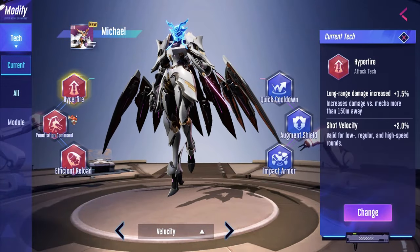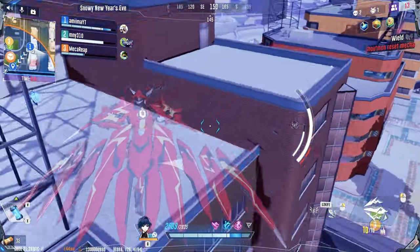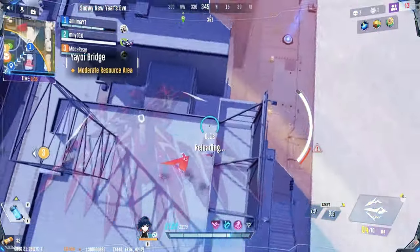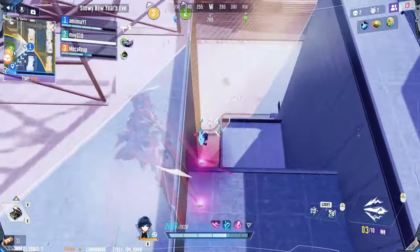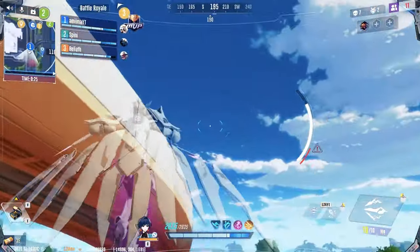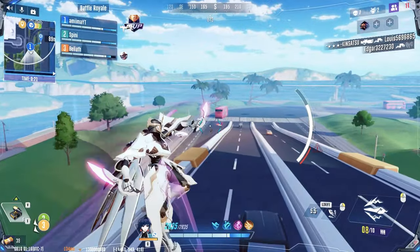For my velocity build, I run Hyperfire, Penetration Command, and Efficient Reload. Since your primary projectiles travel faster, enemies will have significantly less time to dodge your attacks. And as a bonus, you can land a lot more of your shots at any range. This build fires slightly slower compared to the fire rate build, but has a more noticeable effect in combat even without a core. I prefer my velocity build, secondary build, and fire rate build in that order, if that helps at all.